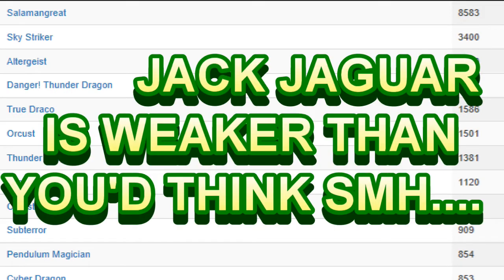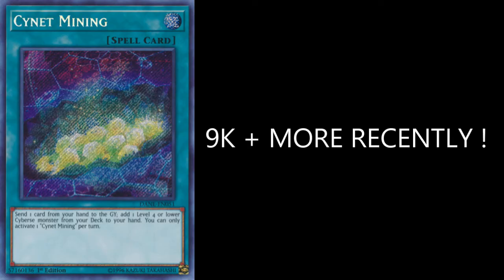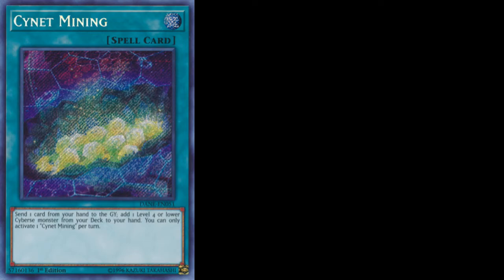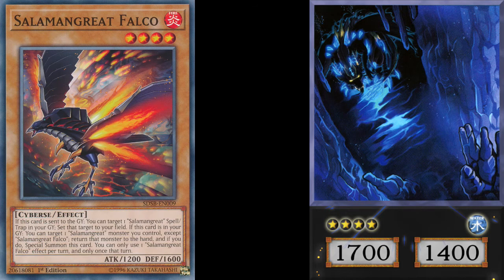Spend some money on Salomon Great staples like Cyanet Mining and you're good to go. But online, it's used almost three times as much as the next deck. For example, Salomon Great has been used in 9,260 matches since around April 26th or 29th, and then it drops to about 3,611 for Sky Striker. Salomon Great is far and away what people are preparing for, which has been shown clearly on paper in the top cuts of these tournaments and even in entry-level numbers.